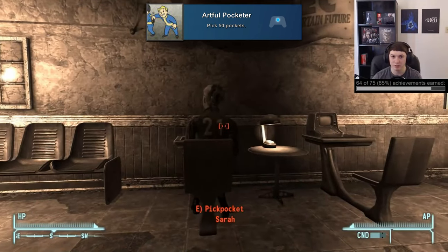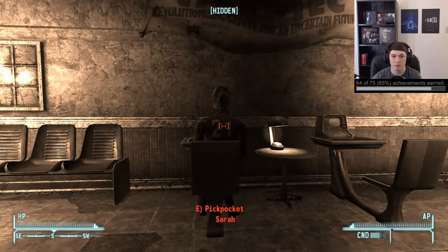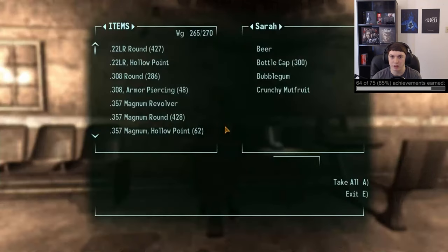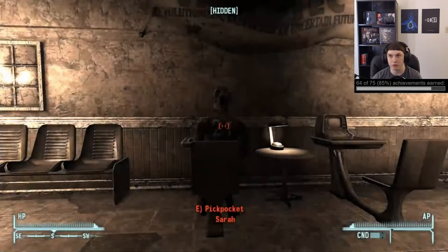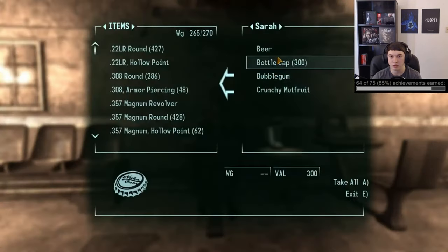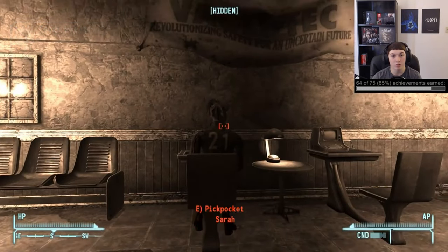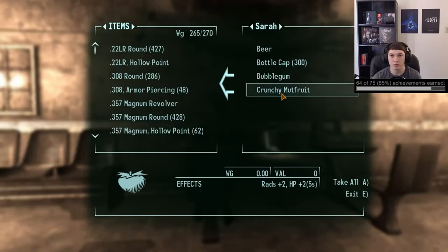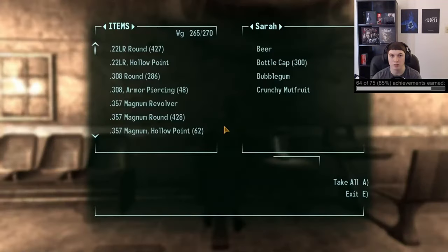'Artful Pocketer' is going to be for picking 50 pockets during your playthrough. This one is one of the rarer achievements because — well, who actually pickpockets in this game? So you can just go around grinding this out on random NPCs as you go, or one decent option is to go to Vault 21 on the Strip and pickpocket Sarah in the lobby. She has a special crunchy mutfruit in her pocket that you can pickpocket an infinite amount of times, making it easy to grind all of these out on her.